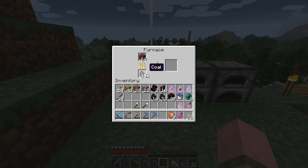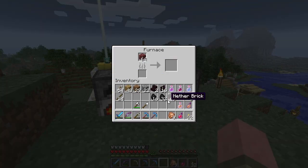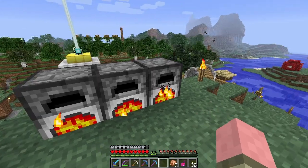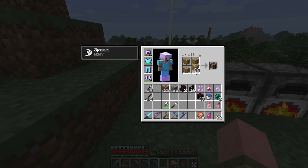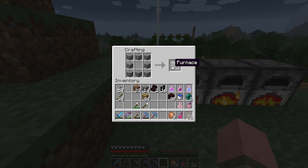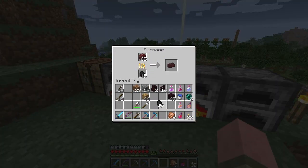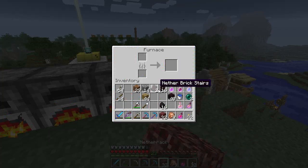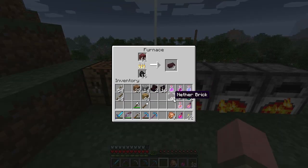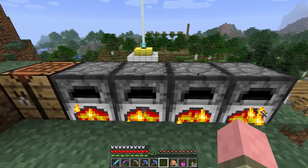I'm going to show you how to do this right now. We're going to throw some coal in here, netherrack in the furnace, and this is going to smelt the netherrack down into bricks. While that's cooking, let's throw some coal in there. I think I'm going to make another furnace — we'll get four furnaces going all at once. You will practically never run out of nether brick now, because you're not going to run out of netherrack. The nether is full of it and it is practically infinite.